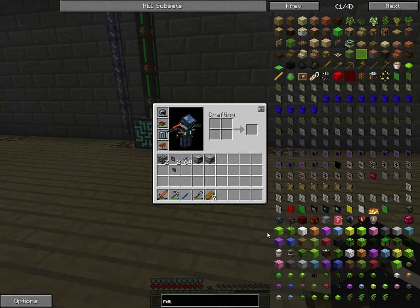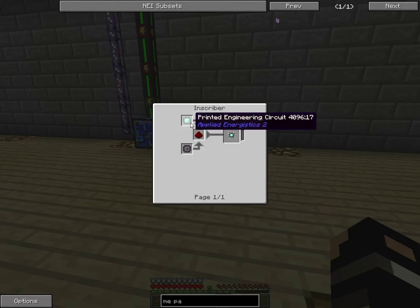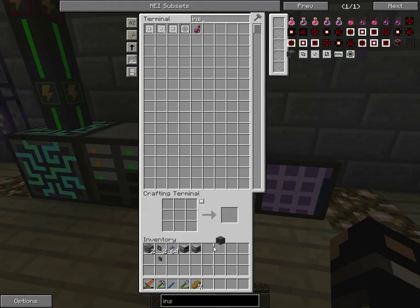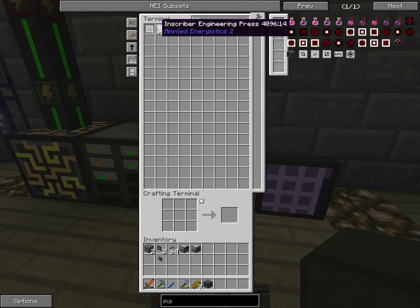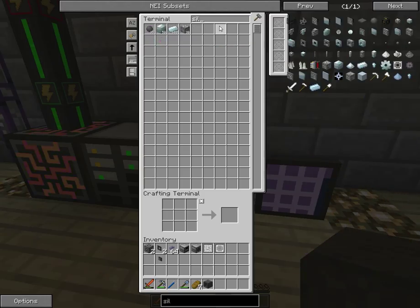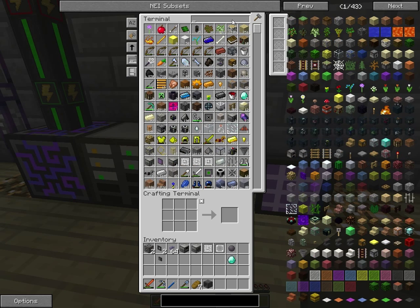What was the name of it — pattern encoder, which is a normal ME crafting terminal with an engineering processor, which I think is a diamond. Yes. So we need to get our inscriber. I think this actually might work. We need to get an engineering processor — or we need silicon. Let's get one of those, and a diamond. We've got 16 diamonds in here — pretty good. I got a lot from that digital miner. Pattern encoder also needs redstone, and we need the ME crafting table — we don't even have all of that. So we need a crafting terminal.